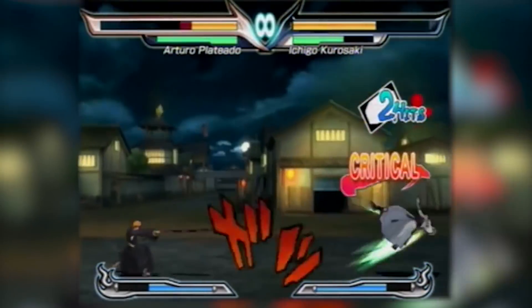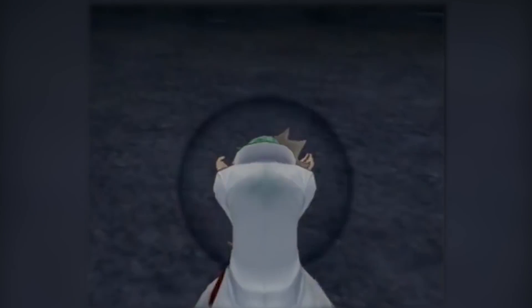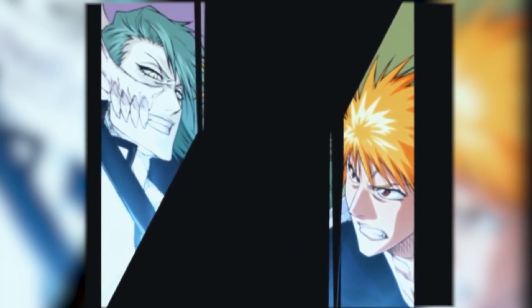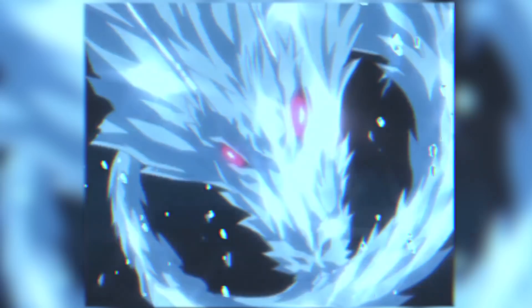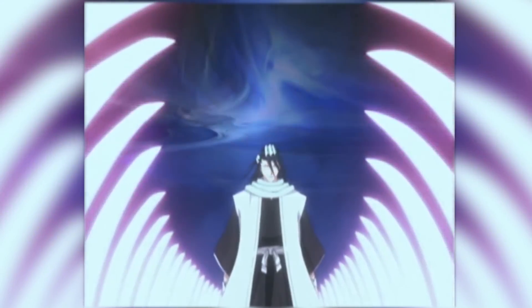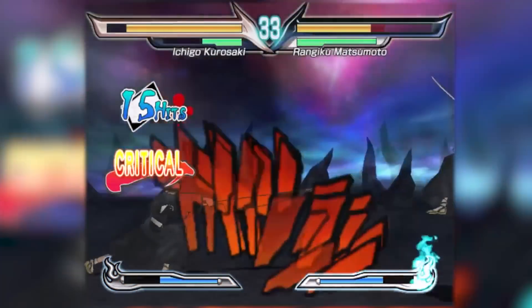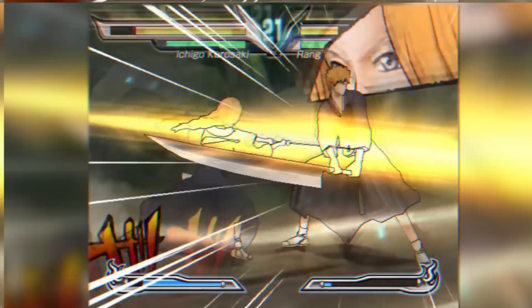There is also a Versus mode and an Arcade mode, which allows you to play with up to 32 characters. The most interesting thing about this game is that it has a game-exclusive new character designed by Kubo — an Arrancar called Arturo Plateado. He is the main antagonist, with a similar design to Grimmjow, and he has the ability to take the form of anybody, including Zanpakuto spirits or members of the Gotei 13. In the past, Arturo had raided the Soul Society but ended up being sealed below Sokyoku Hill by the Shinigami.